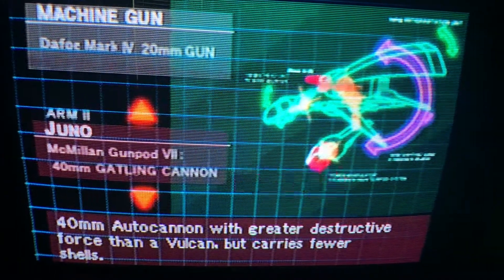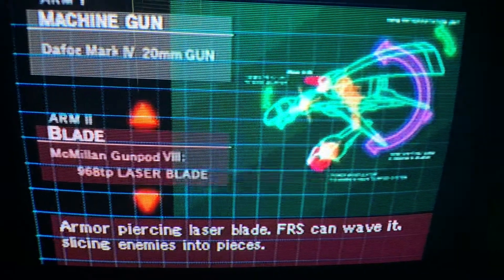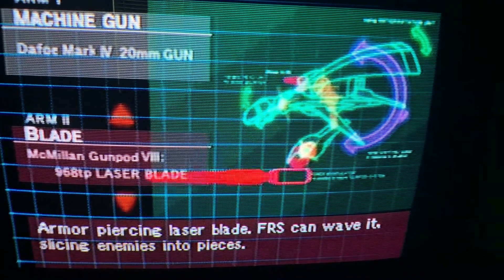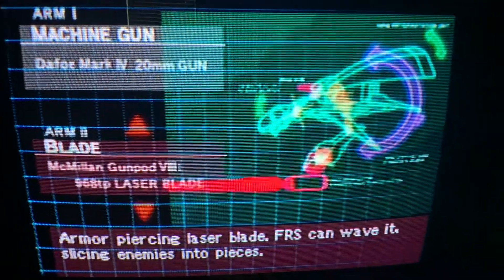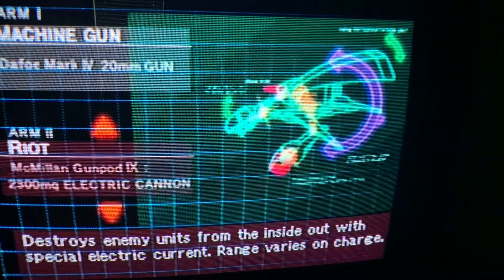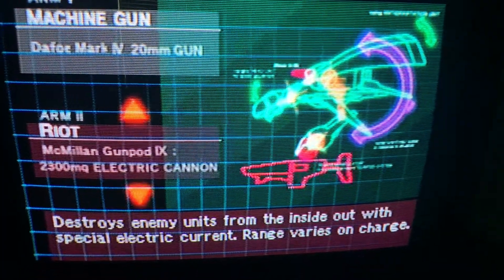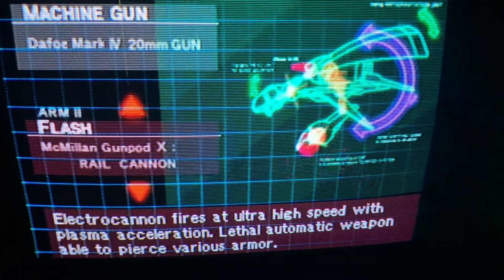Blade is literally a lightsaber - it's one of the rarer ones among the eight basic gun pods. It's kind of cool, though obviously there's an issue with the range. Riot Gun is one of the strongest of the originals - you can actually get it on the first level. You can charge this one up, which is neat, and when you charge it up it'll wipe out most non-boss enemies in a single hit.